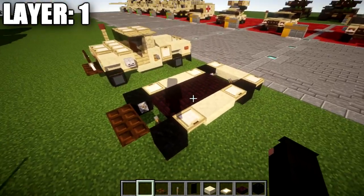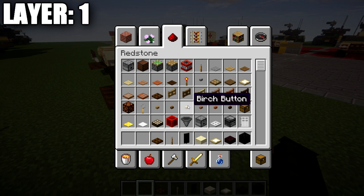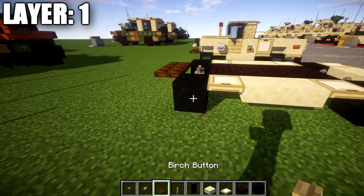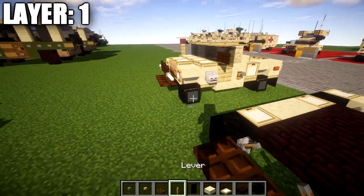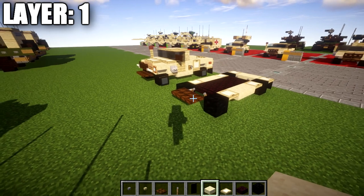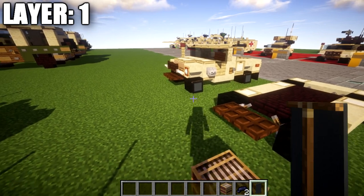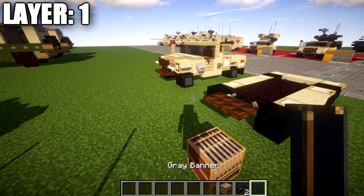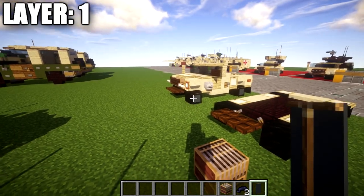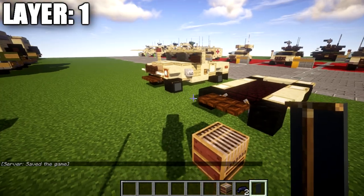That wraps up the chassis, and we'll be moving into making the wheels. The wheels are kind of up to you — you can use buttons such as a stone button or a birchwood button. But I do have this design using banners which I think works pretty good. For the banner color inside the rims, you can use a gray banner or a yellow banner. I'm going to use gray because a lot of pictures of Humvees show a dark gray rim look, but if you want something closer to tan, yellow works as well.